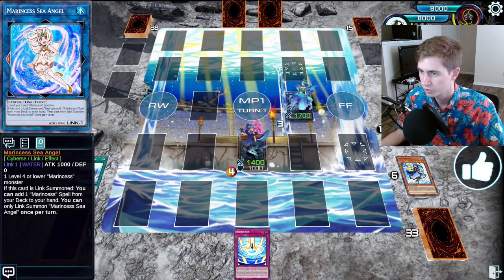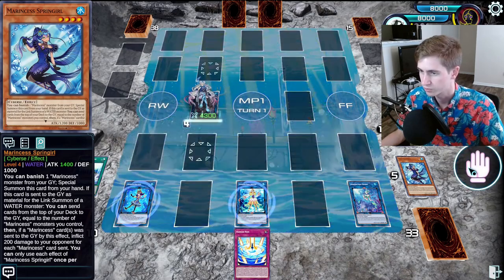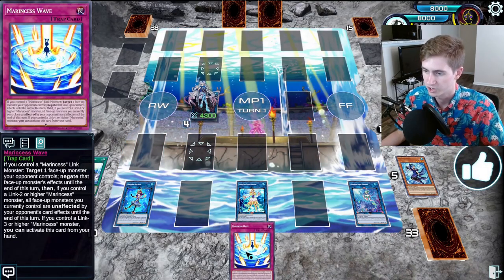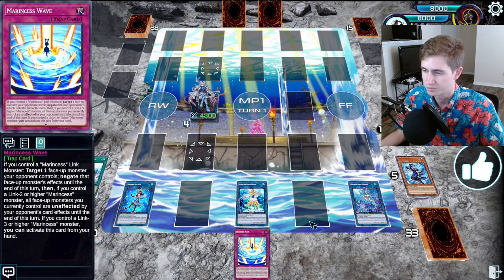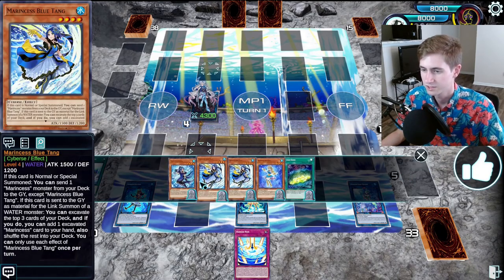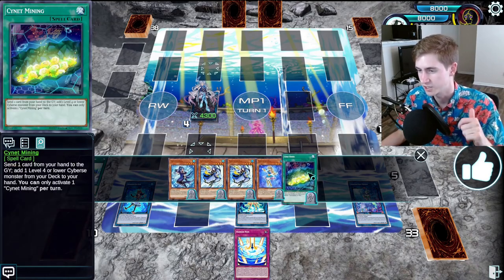Then we can summon the Spring Girl, banishing the Angel, make the Argonaut, equip three. Now we have Argonaut plus Wave. There's probably something even better you can do than this, but again it's just about the options — the deck has so many options to get to these end boards now, with plenty of follow-up depending on the hand.